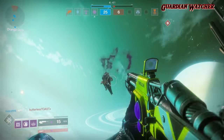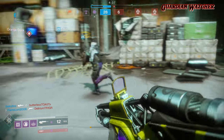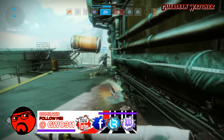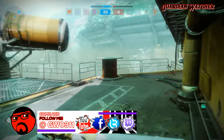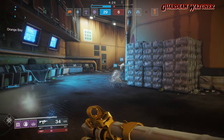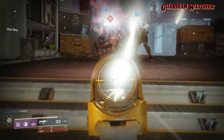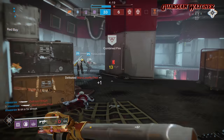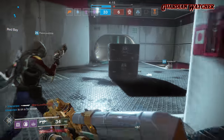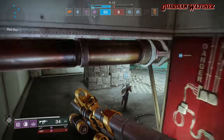Let's take the raid for example. Let's say you have no Titans or other Warlocks with the Lunafaction Boots — how many times does it take you to reload on a Calus fight? A minimum of at least 5 times if you are using rockets. With this exotic, your DPS dramatically increases due to the fact that you can get your weapons reloaded faster and back into the fight. And in PvP, the weapon readying and reload speed help out a lot, but the melee range is what takes the cake.